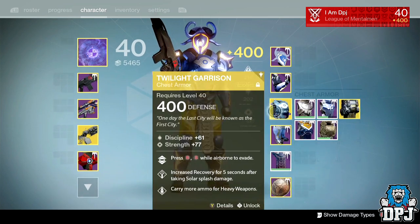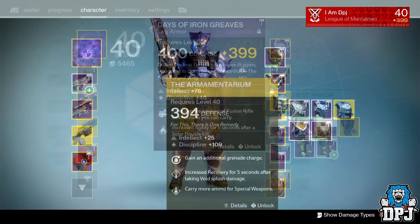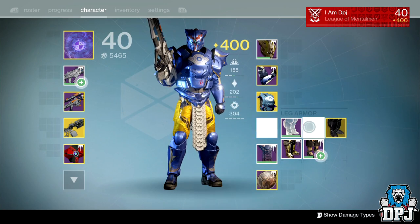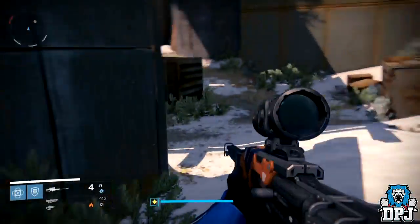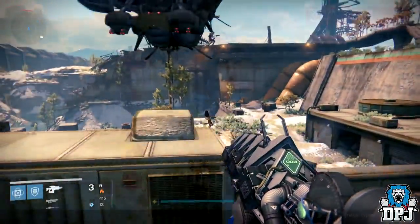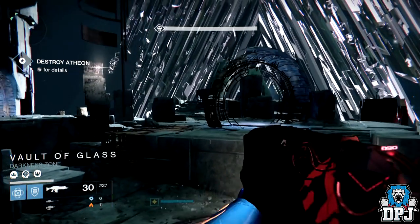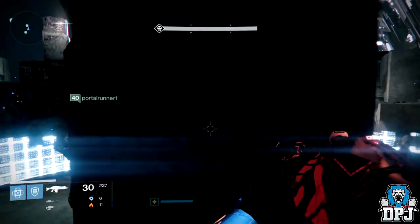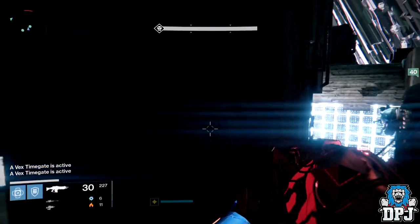I tried pairing the chest piece with legs that offer increased fusion rifle ammunition. When using a heavy ammo synth with both equipped, I still only get 12 shots — so the legs do not increase your Sleeper Simulant ammo beyond that. If you're running a Titan, use the Defender subclass and pop Weapons of Light at the back of the platform; in one-phase runs I was doing over 220,000 damage per shot with the Sleeper Simulant.